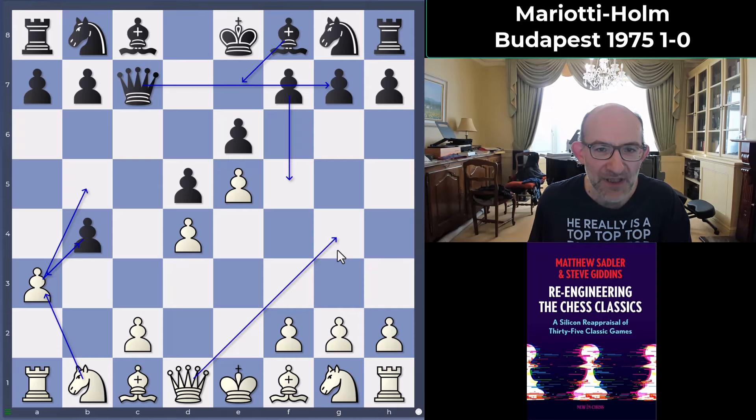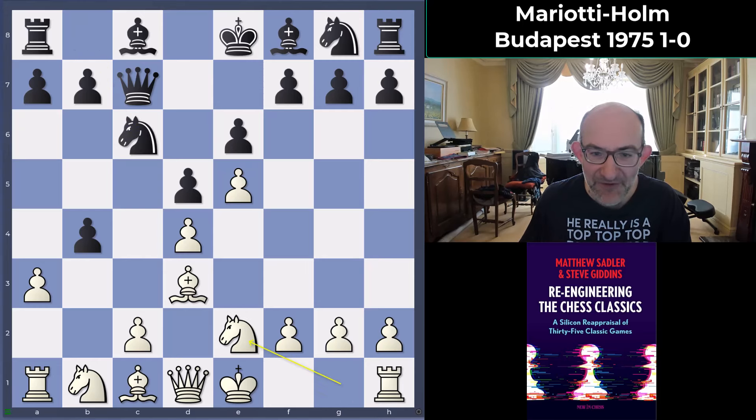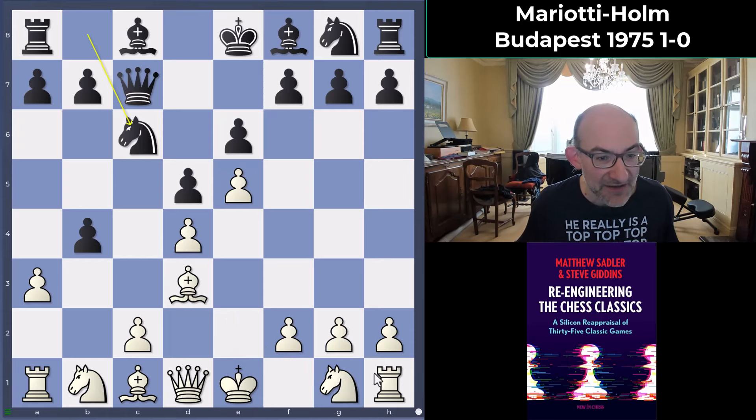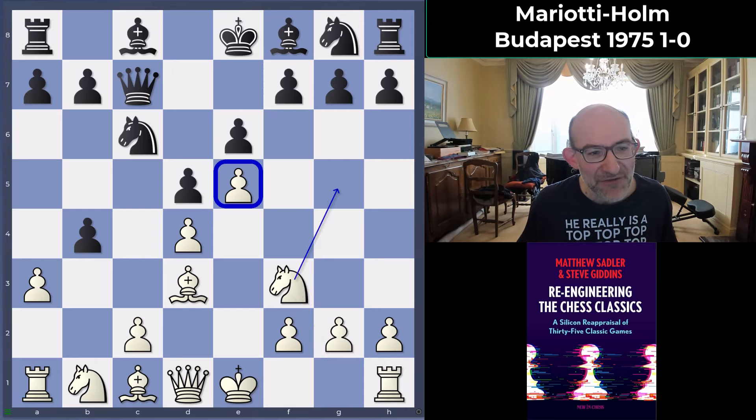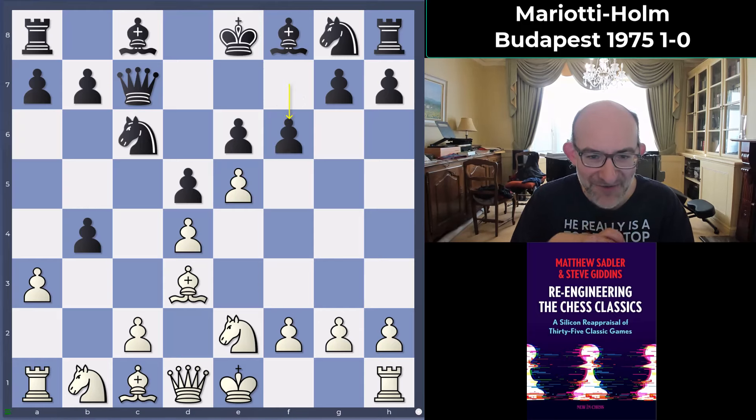Bishop d3 was played by Mariotti, then knight c6, and knight e2 — not the engine's favorite manner of development, which was knight f3. That makes sense: if you've got the pawn on e5, knight g5 is always quite a dangerous way of playing. But knight e2 is perfectly decent here. Then f6 — I found this a very risky reaction, but the engines actually like it and think it's a good idea.